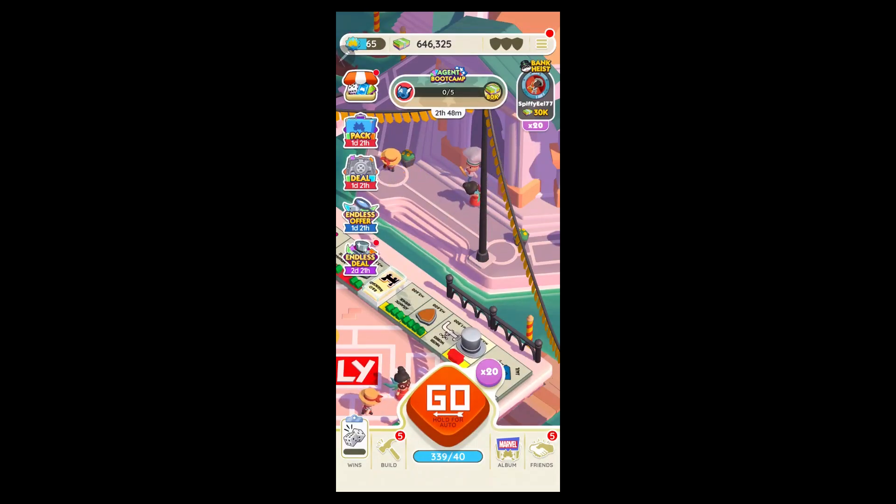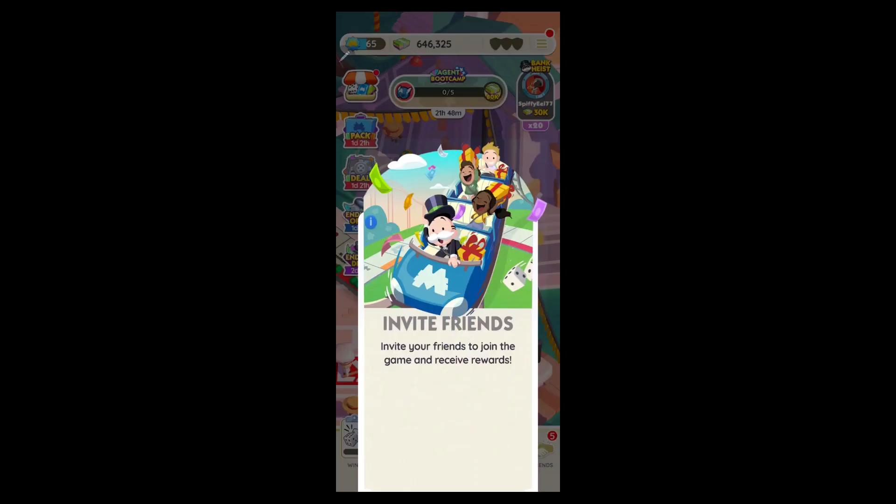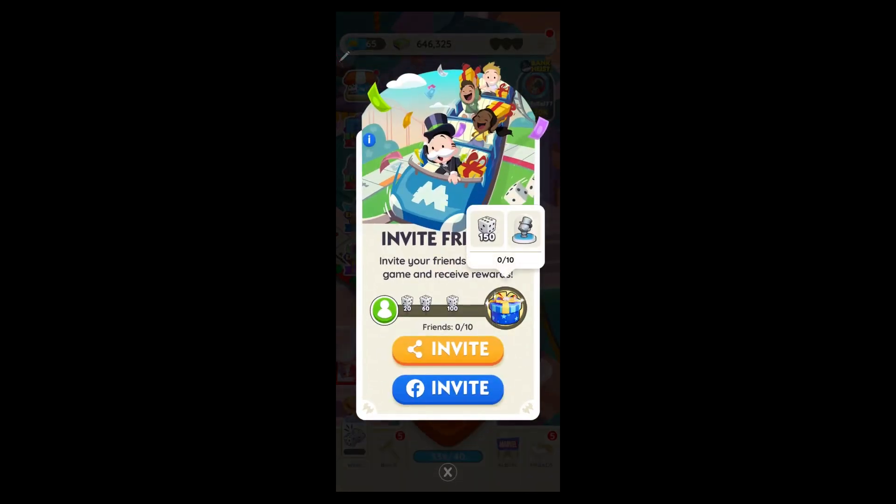Another way to do this is inviting friends. Click on the invite icon at the bottom right side of the screen, then invite and connect with friends to share and receive free dice rolls.